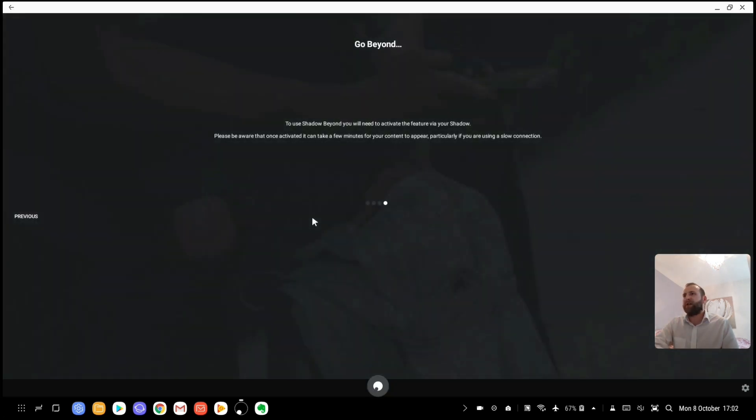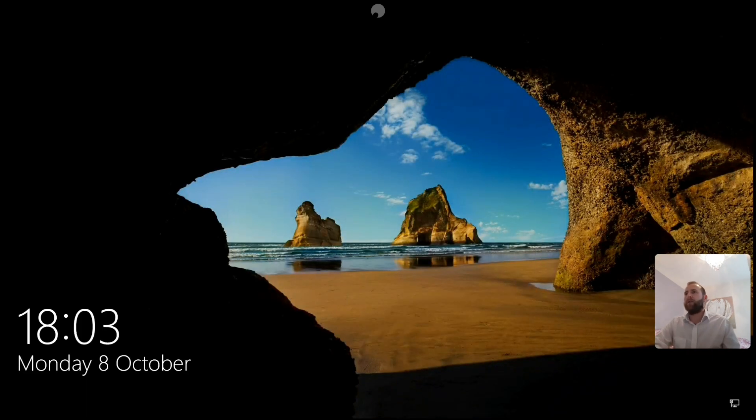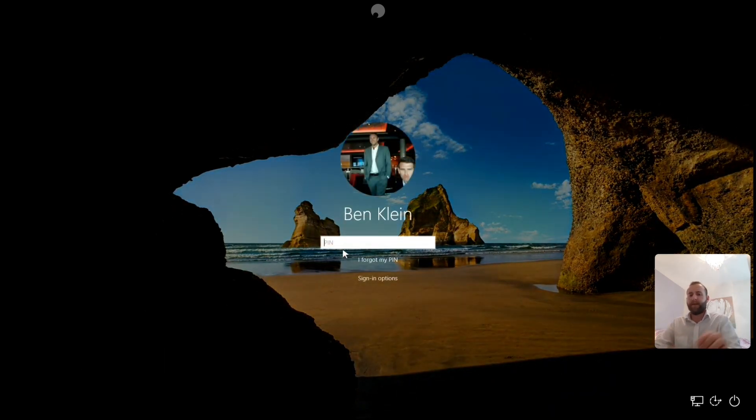I'm going to launch my Shadow PC straight away. And there's an error. In the bottom left you can see a status of what the Shadow app is doing as it connects to the machine. I did just shut down a few moments before I started recording this video, so I think that's why it's taking a little bit longer than normal to connect. Nothing to do with the connection. So I'm going to log in now.